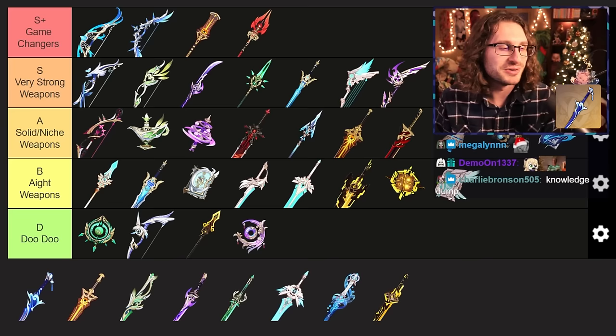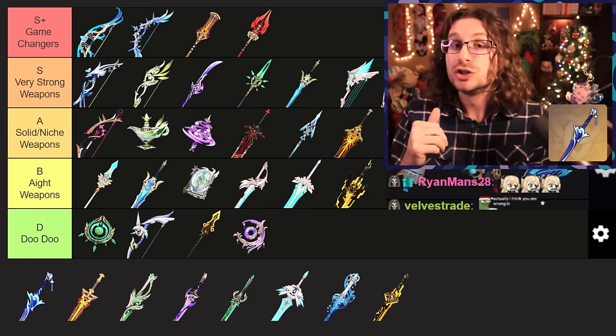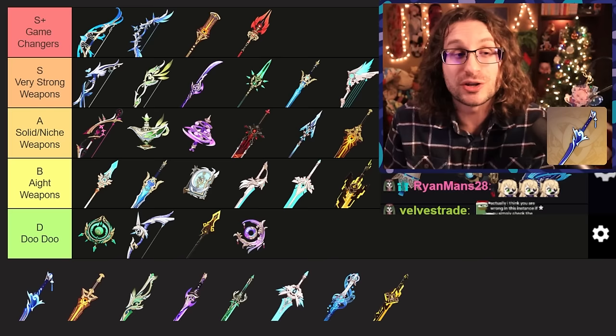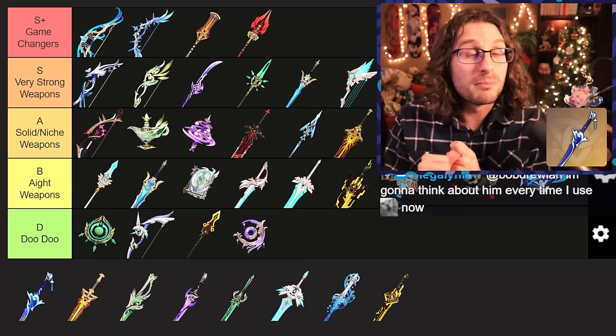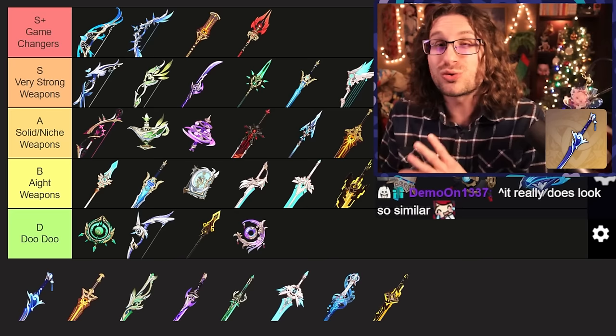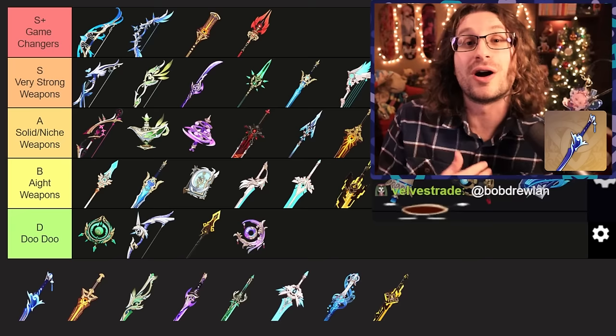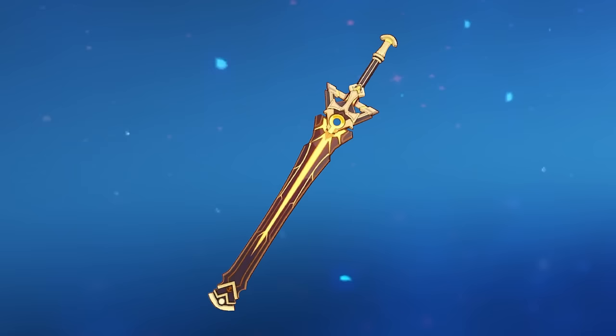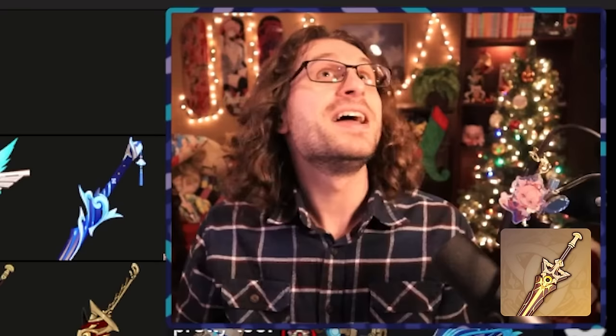A weapon available right now — Haran Geppaku Futsu. I love this weapon, I think it looks absolutely fire. Solid base attack, gives a lot of crit rate, and then elemental bonus damage to your normal attacks. Not every character can benefit from this, but the characters that do really like it. Ayato pops off with it, Ayaka can use this really well with her cryo-infused attacks, Kaeya goes crazy with it, and then for whale builds C6 Kazuha and C6 Furina do great with Haran Geppaku Futsu as well. It's relatively versatile, not the best in slot for all of those characters, but for Ayato it is. I think it slides into very strong.